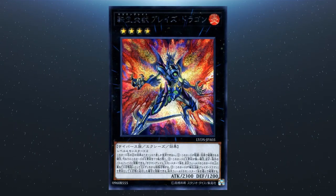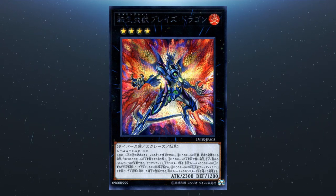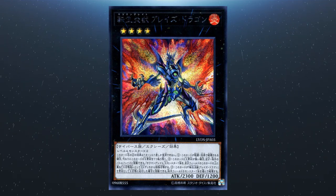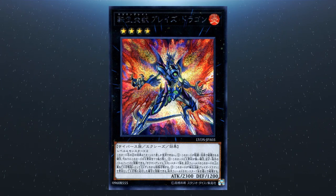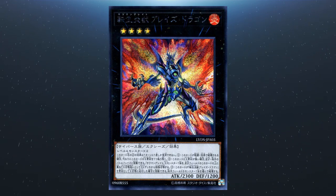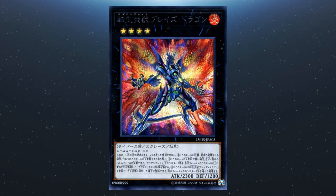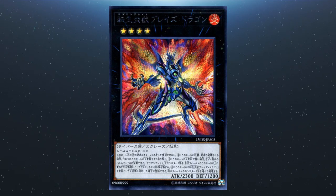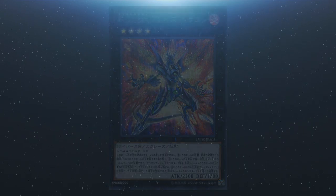Lastly I wanted to cover Salamangreat Blaze Dragon, released only in the OCG at this stage with no confirmed TCG release date yet. It requires two level-four monsters. If it would be destroyed by battle or card effect, you can detach one material instead. During the battle phase, if it has no material, you can as a quick effect Xyz summon a Salamangreat Xyz monster using this face-up card as material — this is treated as an Xyz summon and you transfer its materials to the summoned monster. If this card is Xyz summoned using a Salamangreat Blaze Dragon as material, you can destroy one monster your opponent controls.